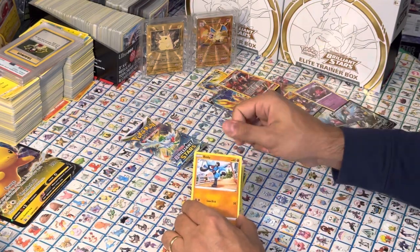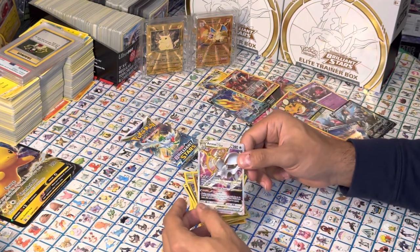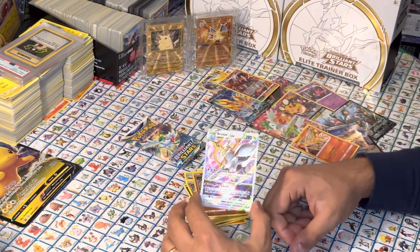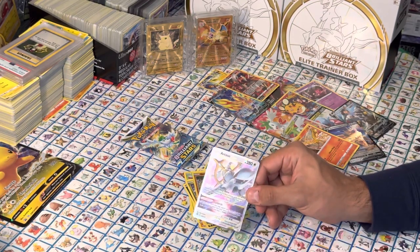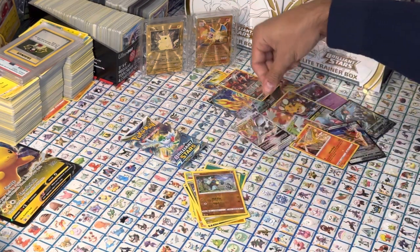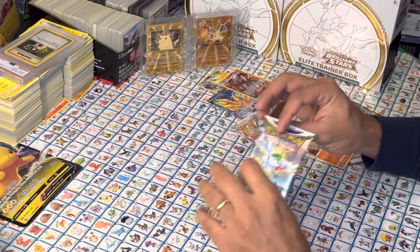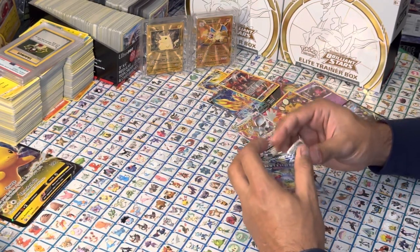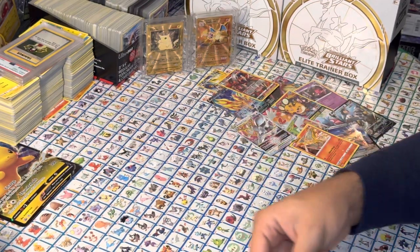Down to our last two packs. Ultra Ball — is that Arceus? That's an Arceus VSTAR, guys. It's not a VMAX — Arceus VSTAR. That looks really sweet. I'm going to put that right there. It came on our second-to-last pack. We are on our last Brilliant Stars pack. Let's see what we can pull from here.